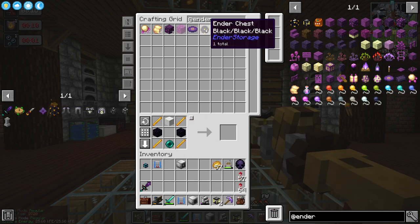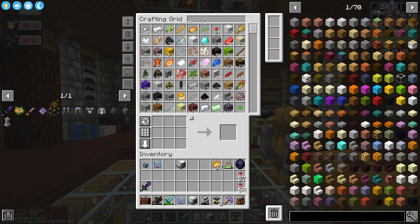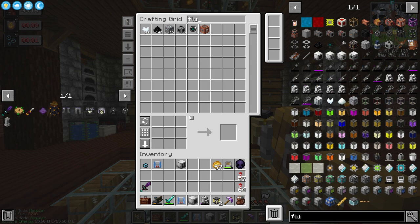These work very similar to the ender chest, except with fluids. So we're going to be utilizing those. We also need some fluid pipes. The best one is probably going to be from Mekanism, which is probably going to require a bucket.